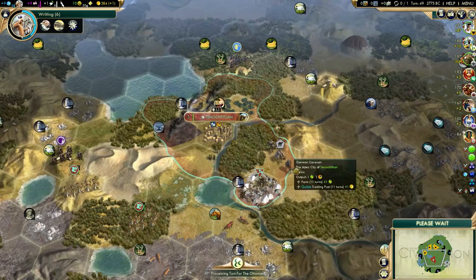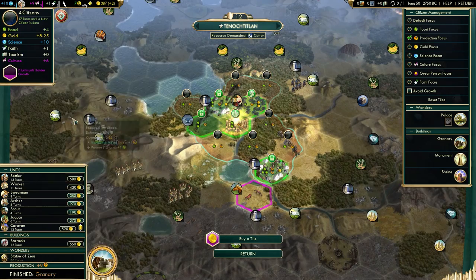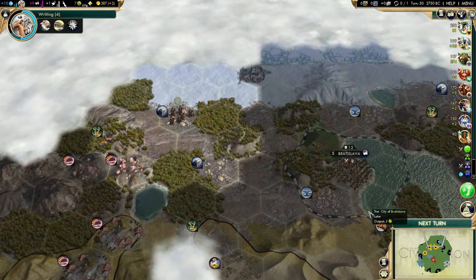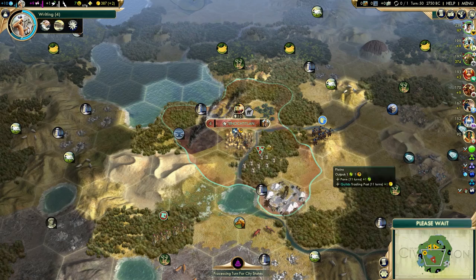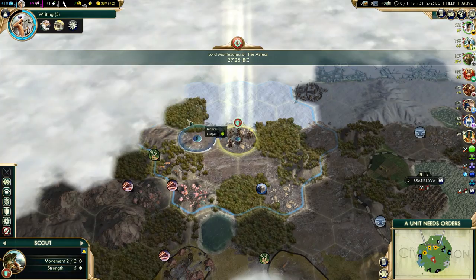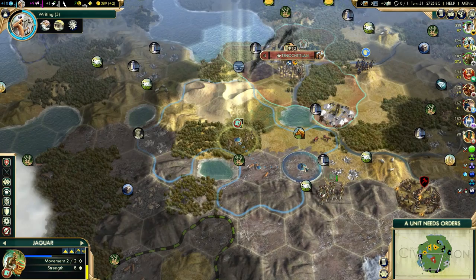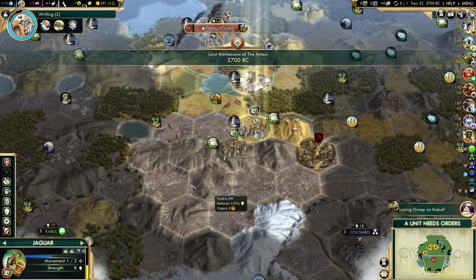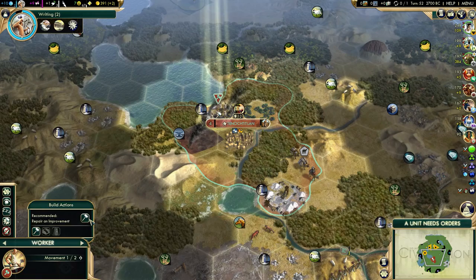The location to the east will be my first city for sure. Good timing on that granary - I'll get started on that settler right now, that's going to be 13 turns. Let's go take care of that barbarian camp to get our city-state influence and keep exploring. We have 387 gold. I need to repair the salt and then probably sell it. I already have a declaration of friendship, so I could sell salt for 360 gold, which I can definitely use right now.